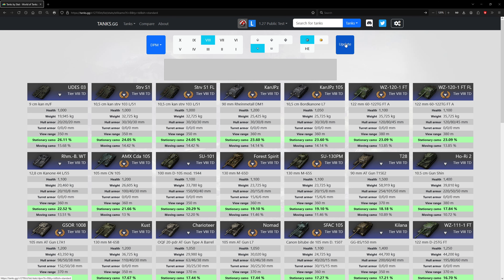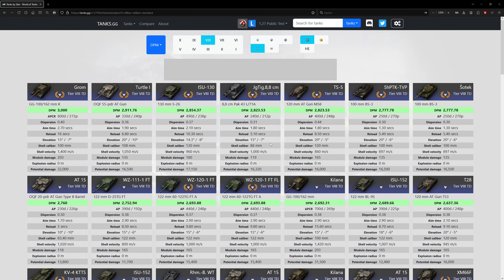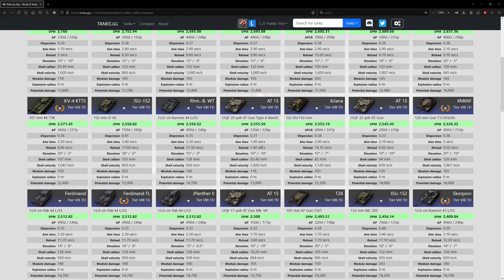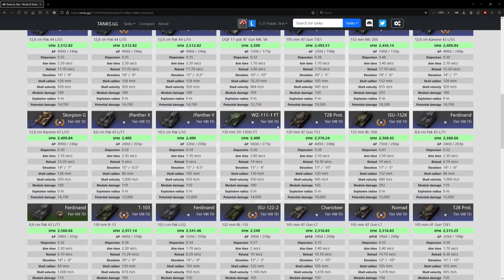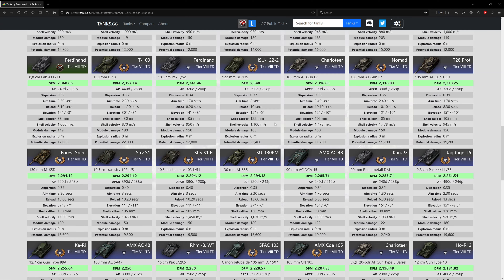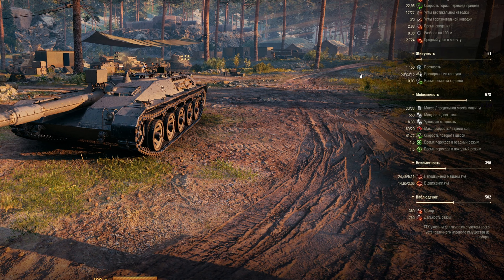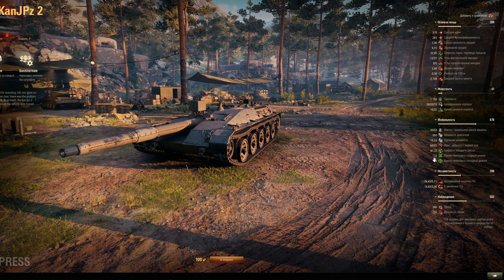DPM — we want to compare it to the S1, which is about 2,300 or so. This thing has better DPM by about 400 to 500, and better mobility, at the cost of penetration and alpha.